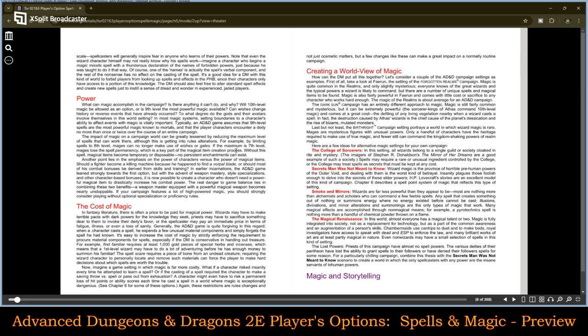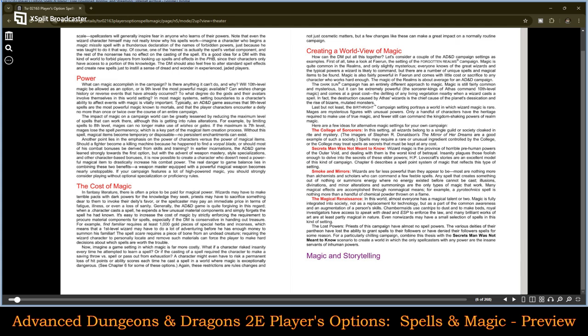We have the Colleges of Sorcerers, which I really like. I think there should be something uniform about that — we've always had schools of magic where people go to learn, but I like the idea of having different types of magic with very specific places you go to get that kind of knowledge. Continuing on, you have 'Secrets Man Was Not Meant to Know' — more eldritch magic — and then smoke and mirrors, magic resistance, and magic and storytelling.